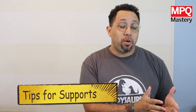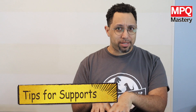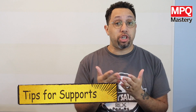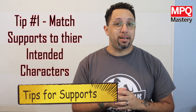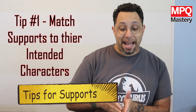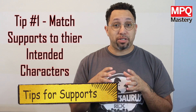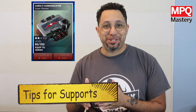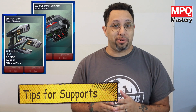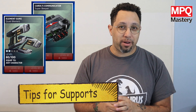Now that you know what supports are and how to raise the levels, I have some tips on how to actually use supports. Tip number one: if you can match that support to its corresponding character, it gives you additional perks and has a really good way of enhancing that specific character. Give Carol's beeper to Nick Fury. Give the quad blasters to Star-Lord. You want them to have their specific things that make them awesome, because it's going to enhance their power in the game.